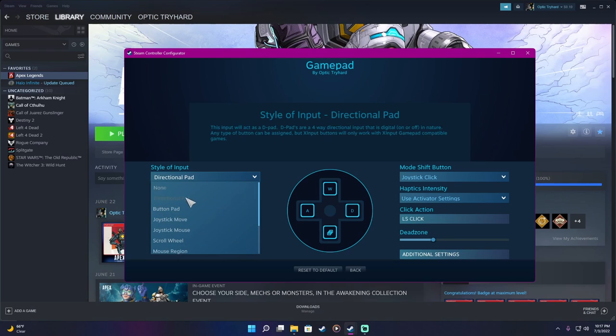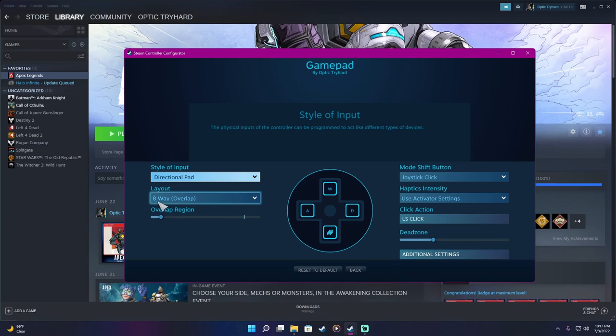Under Mode Shifting, select Style of Input, select Directional Pad, Right Layout, Eight-Way Overlap. We want to drop the dead zone all the way down — point zero seven seven is perfect, around there works great, you don't need it any lower or higher. For Mode Shift Button, we want Joystick Click. Left Stick Click dead zone you can leave alone.